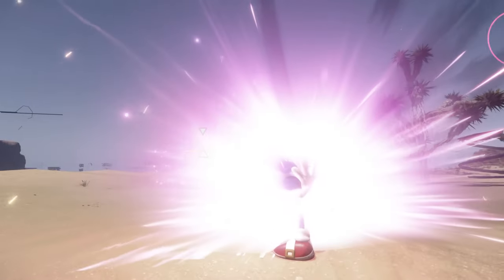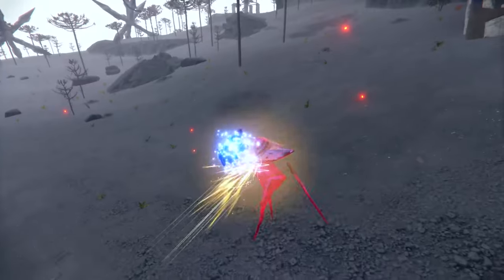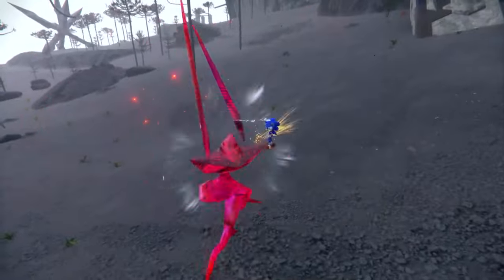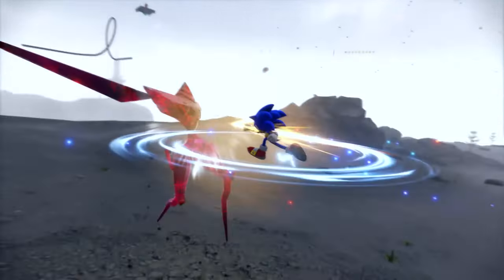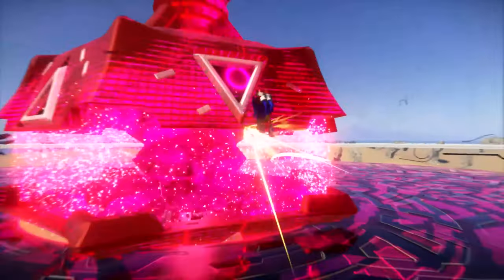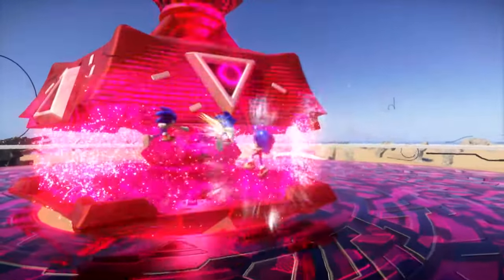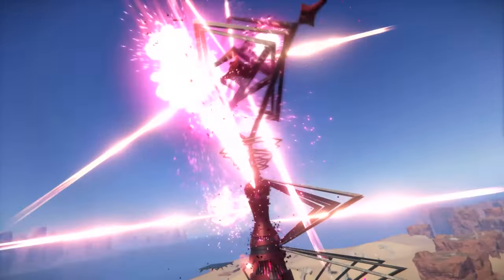Use your enemy's moves against them by utilizing parry during combat. A visual cue lets you know when an enemy is about to attack. If you react quickly enough, you can parry it and follow it up with a counter-attack of your own. Using all these skills and more gives you tons of options to become the most formidable force in the frontier. Master your approach to battle and teach your enemies not to mess with Sonic the Hedgehog.